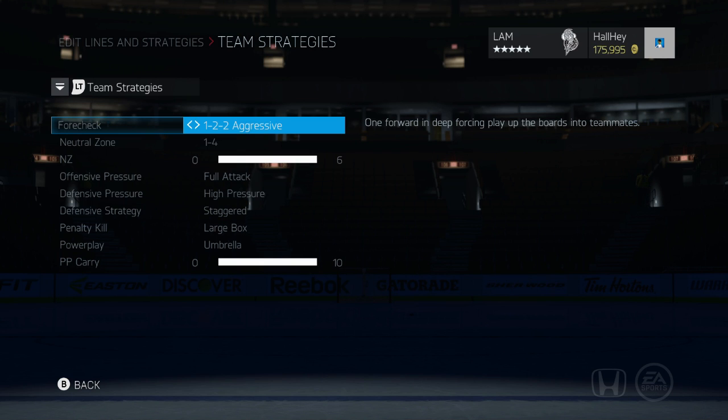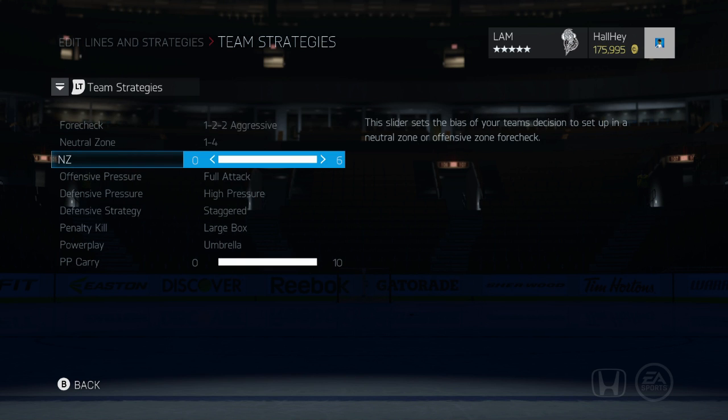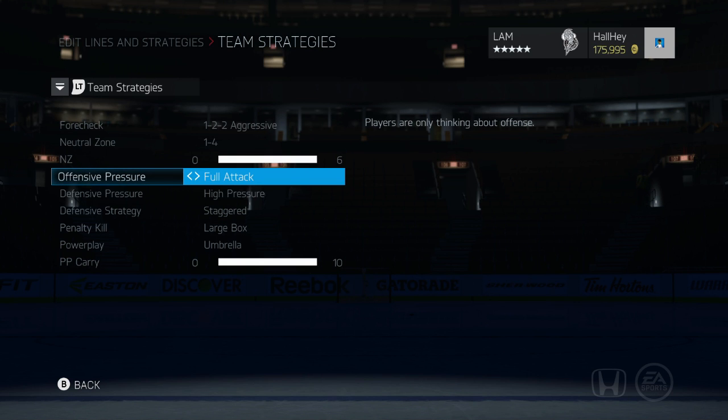Getting into the strategies right now, I really like the 1-2-2 aggressive. I like that one forward deep playing in neutral zone. For the neutral zone slider, I had it set to zero before but now I put it up to six. What I found was if you leave this slider too low, your guys tend to fall back very early when the other team gets the puck. Set this all the way up to six and you have two to three guys constantly attacking their defense, which is a very powerful thing.